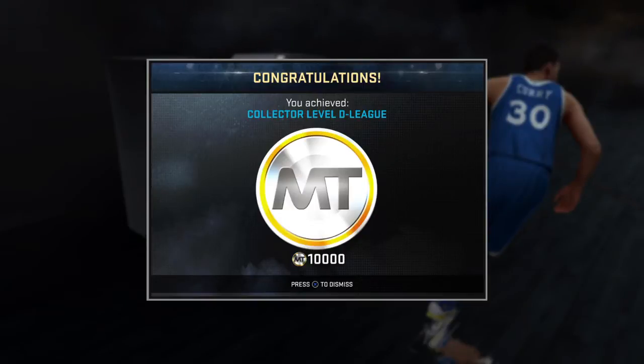We just got an achievement for D League level — I think that's collecting 50 cards — and that's 10,000 MyTeam coins, which is great. I don't really want to buy packs because I've never had good luck with packs. So I might just try the auction house and snag some steals — maybe do it at like 5 in the morning when nobody's looking and try to grab a player cheap.